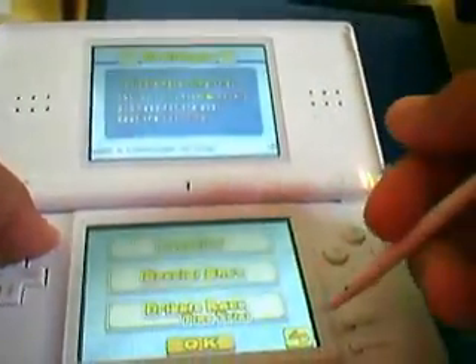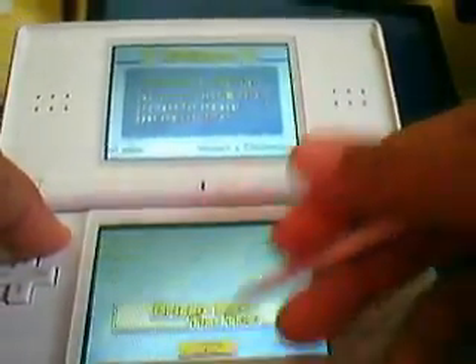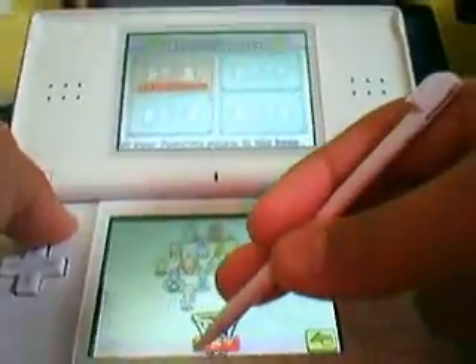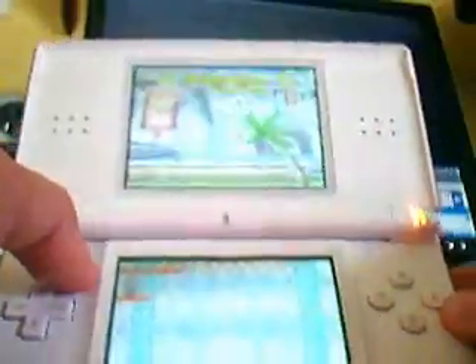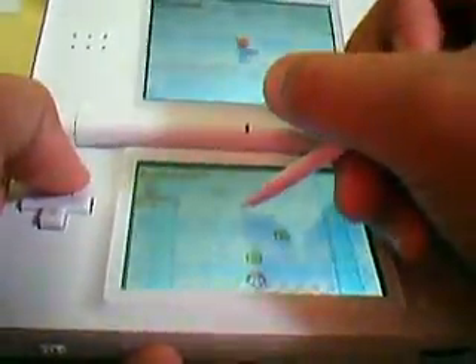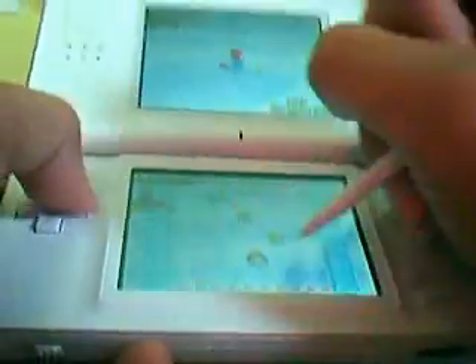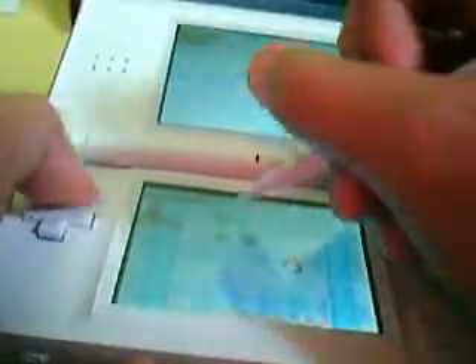There's Dribble Time Trial. I'll do Peach's Castle. What you do is you try and beat the clock. You're going to have to get 100 coins, and to do this you have to tap down with your stylus to dribble. And you do it on the question marks to get coins.